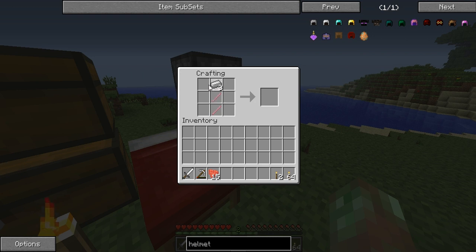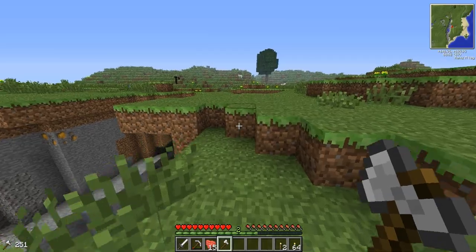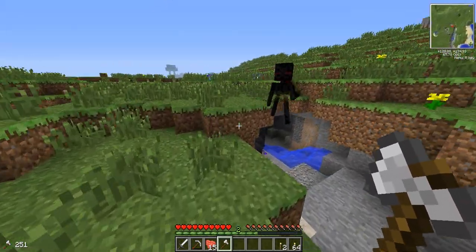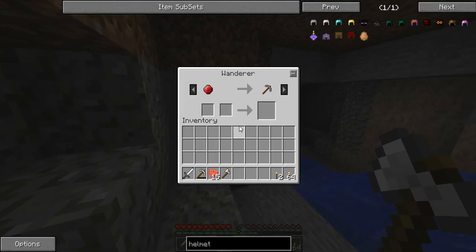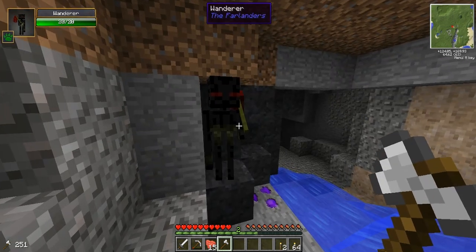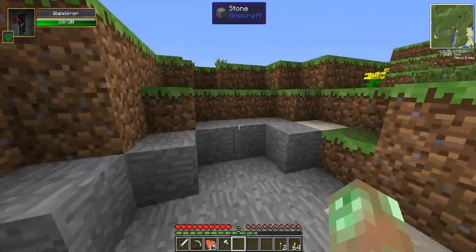Let's make an axe, shall we? Let's go talk to the Farlander, see if he has any good trades, and see if he was making the noises while we're at it. Why are you going in the cave? Are you serious? Yeah, it is you making the noises, you stupid flop. You're asking a ruby for a stone pickaxe. I should kill you. Just take you off this earth for that nonsense.